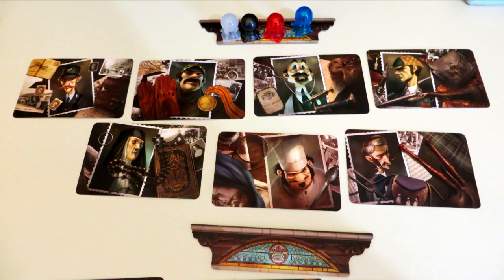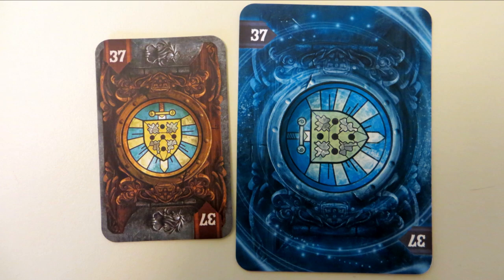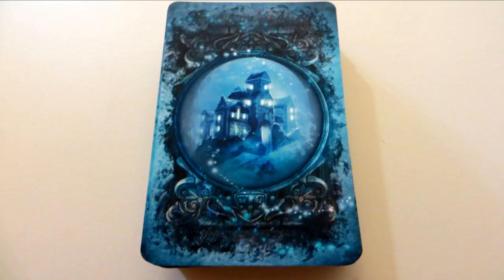There are three types of cards to focus on in Mysterium: Characters, Locations, and Objects. Depending on the number of players and chosen difficulty level, you will randomly choose a certain number of each of those card types and lay them out on the table in groups. The ghost will then choose a set of three cards at random from the ghost versions of those selected card groups and assign one set to each player, placing them in the card slots behind their screen. In this way, each psychic player is assigned one character, one location, and one object — but only the ghost player knows what each of those are.